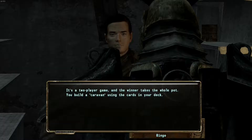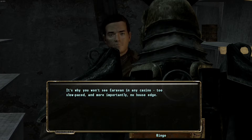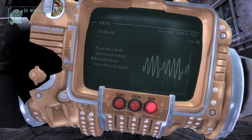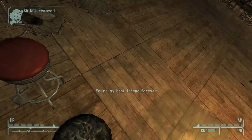Fallout New Vegas' Caravan, as well as its other casino games, are a great example of minigames done right. It's little touches like this completely new game that add to the immersion of the overall experience and make the world within the game feel all the more real. And now that I have the achievement, I'm never going to play this game again.